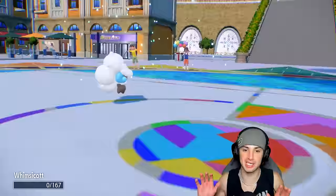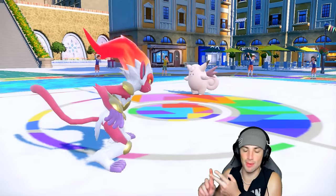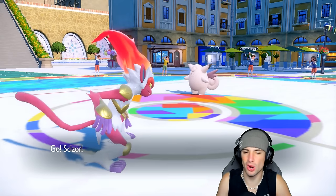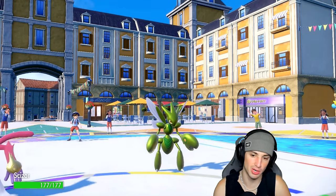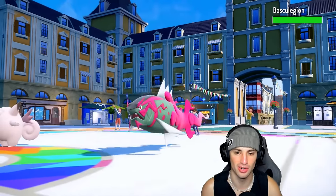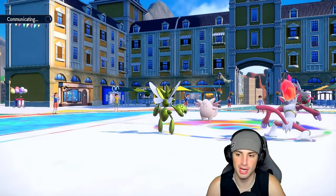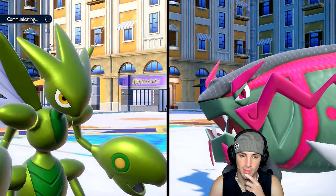Clefable launches a Moonblast and takes out Whimsicott — no problem. That's a great turn: we got Tailwind and got rid of Talonflame, so Whimsicott did its job. Now I bring in Scizor, and I might hard-swap Infernape to reset the Choice. Depending on who they go into, we could Thunder Punch whatever Pokemon. We stay in with Infernape — going Bullet Punch with Scizor, and sticking with Thunder Punch on Infernape.